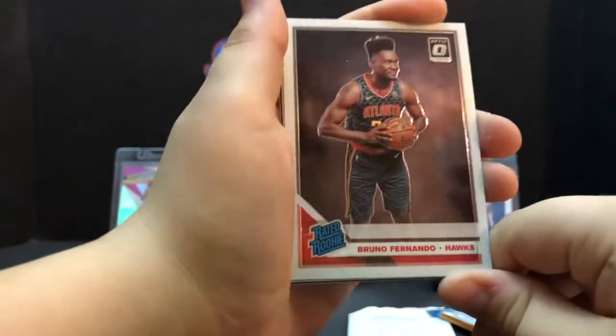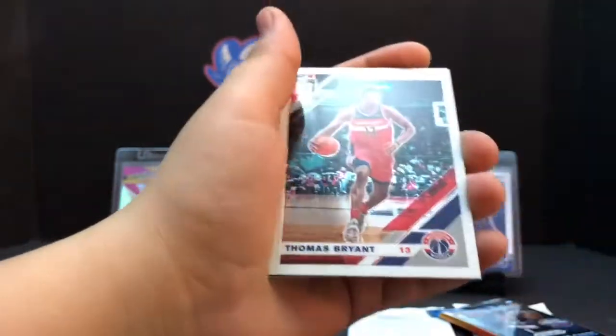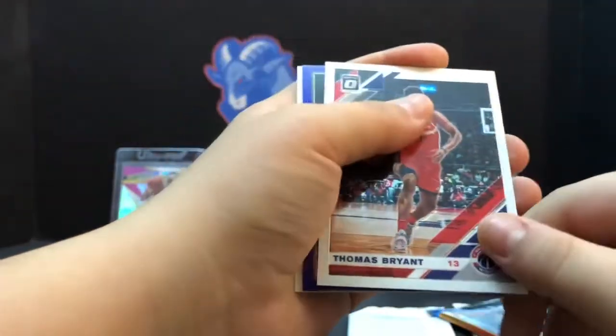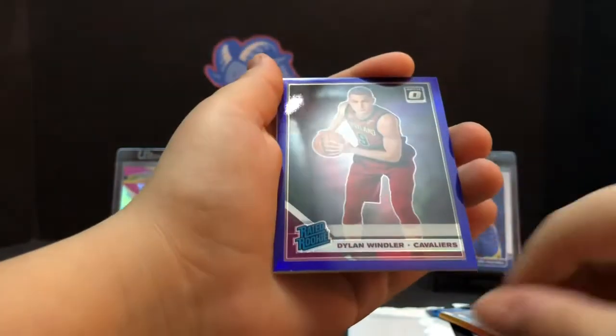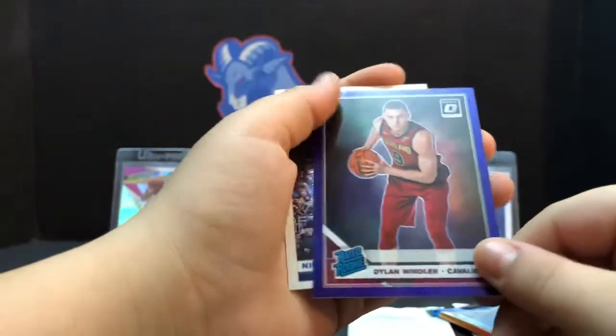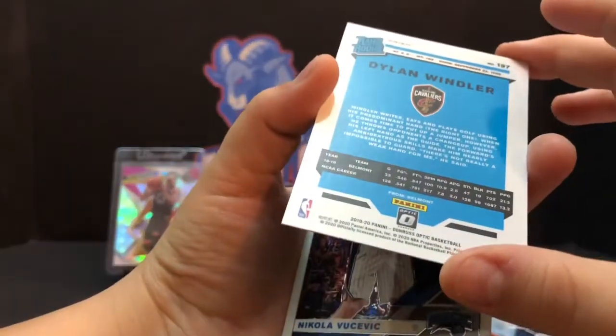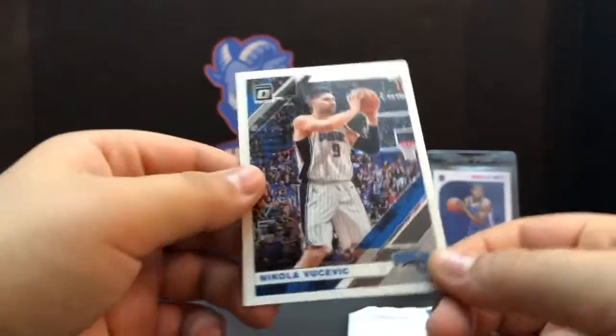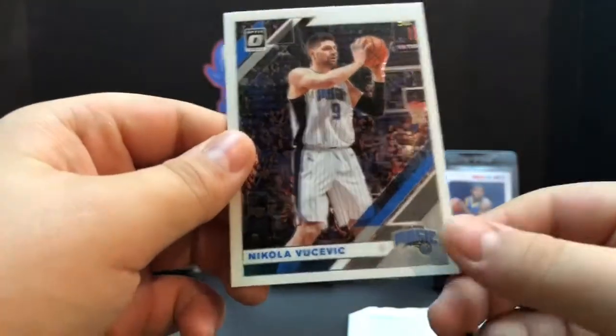Next Optic pack: Bruno Fernando. Thomas Bryant. Dylan Windler, Dylan Windler. That is not numbered — nope, the purple's in there. Nikola Jokic. Alright.